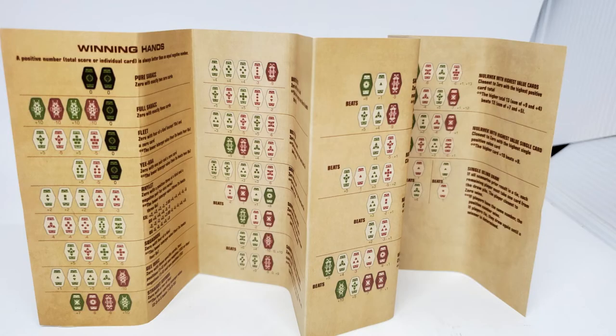On the back of the Black Spire instructions are a bunch of winning hands — similar to poker, like full house, straight, things like that. You see what pure Sabacc is, or full Sabacc, a fleet, a yeehaw, a rylet, a squadron, a gee whiz — all kinds of names for the hands. The graphics are really small and I don't know how easy it would be to control what hand you get, but it's cute and fun gameplay because it gives names to go along with your winning hands.